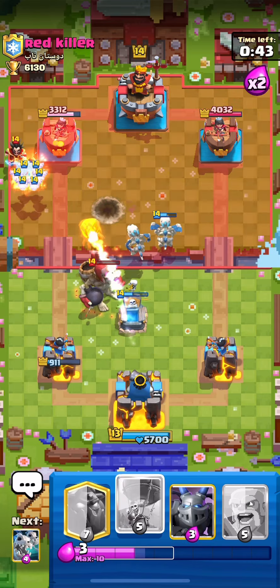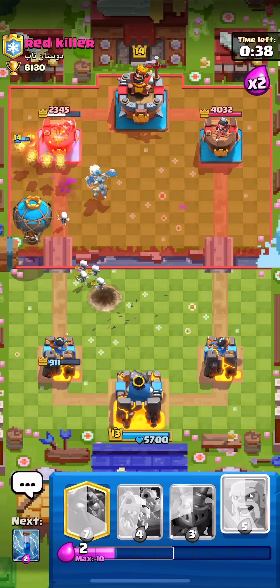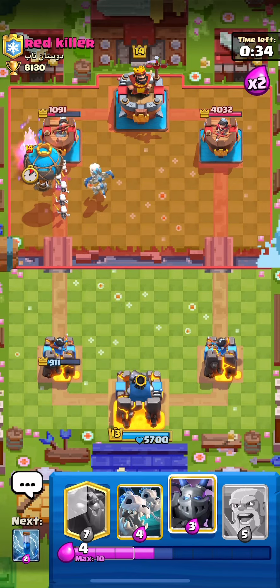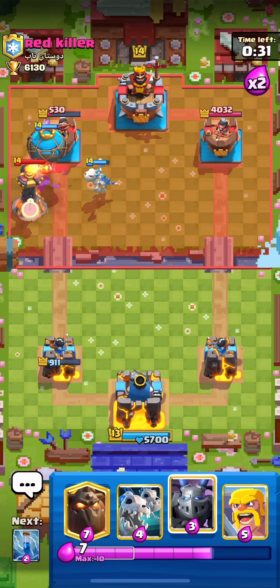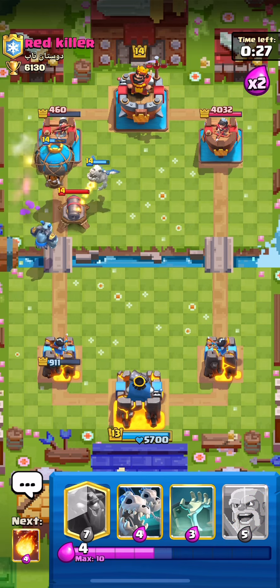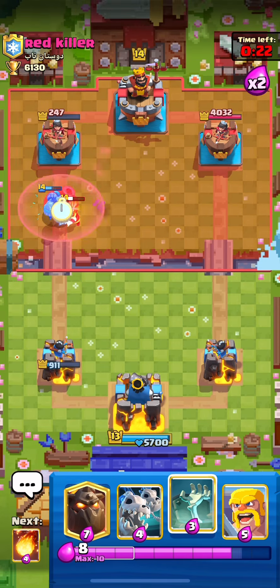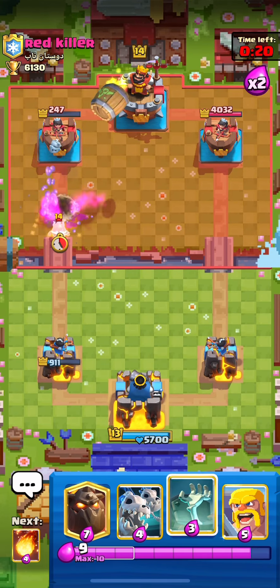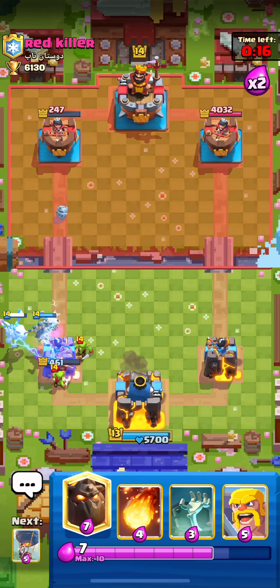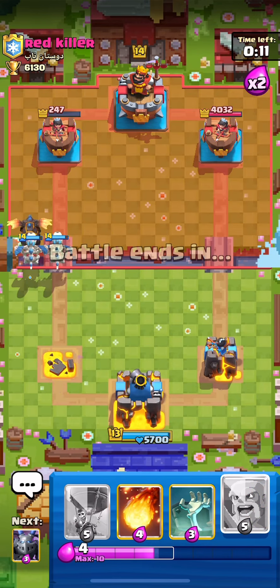Fireball — boom — then we'll go with the Balloon by itself because I don't think he has a great response. Neither of his spirits are gonna kill our Lava Pups. That's looking good for us. He's got an Inferno Tower coming down — I missed the Zap but it doesn't really matter because the Inferno was already dead. Looking good for us. This tower is now... let's try and take out this barrel — we don't, but we'll go into a two-tower situation.